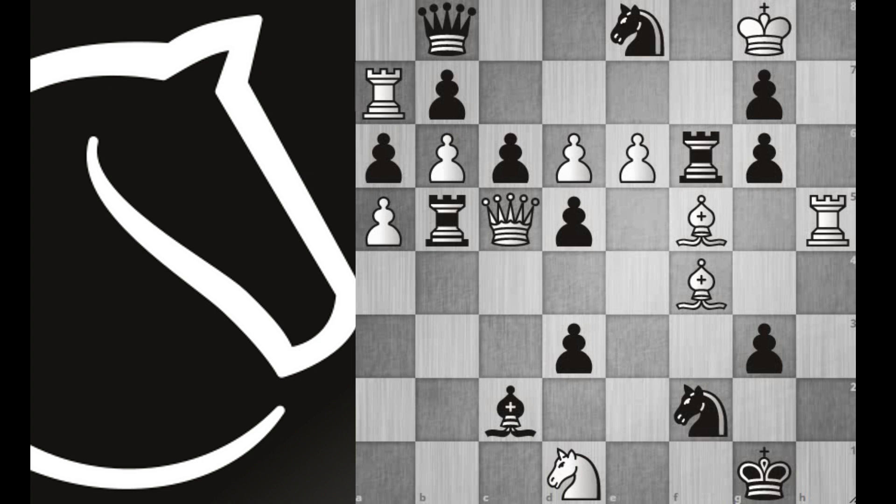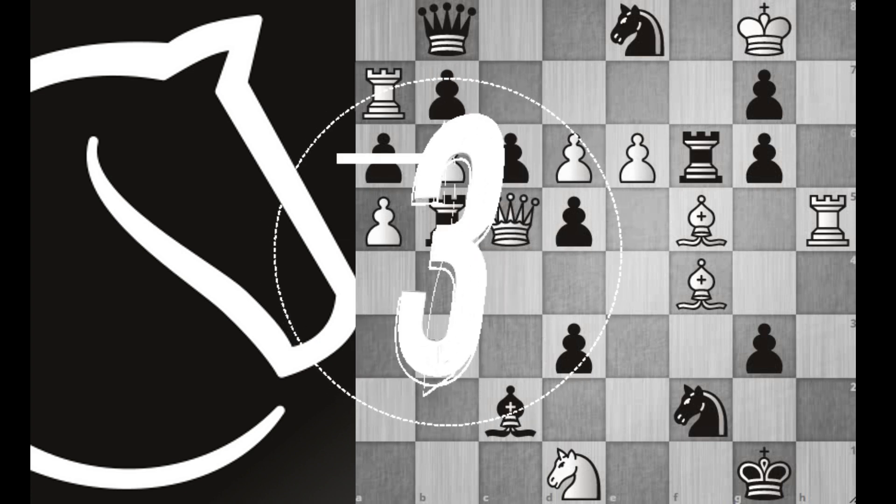Welcome friends. Today we are back again with another ultimate chess puzzle. White to move and mate in 72 moves. This legendary puzzle was composed by German chess composer Lutz Neuer Klauski. Pause the video and try to solve this ultimate puzzle.